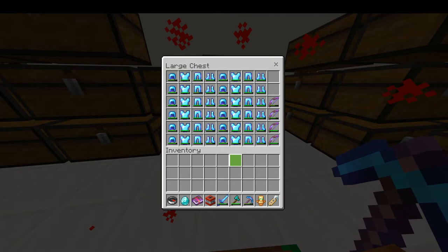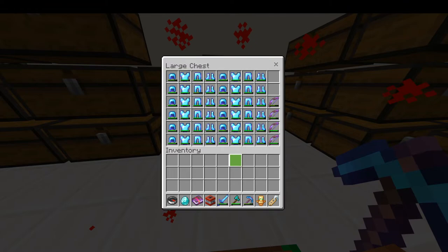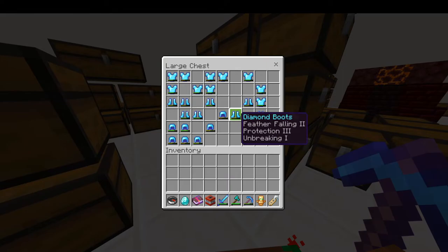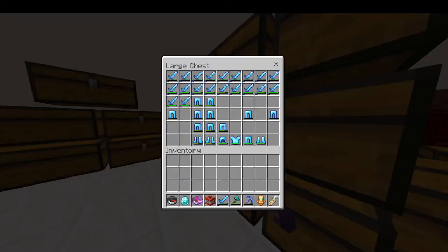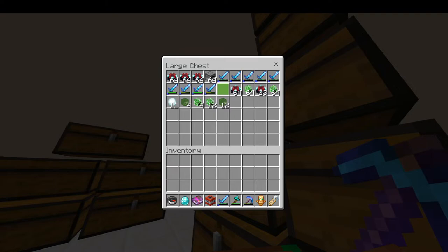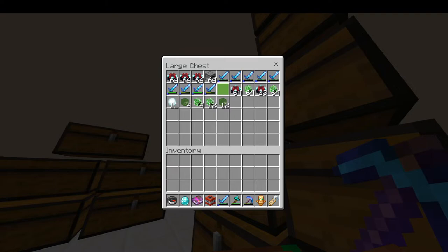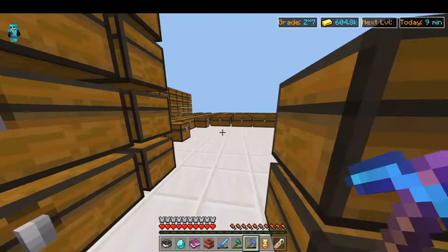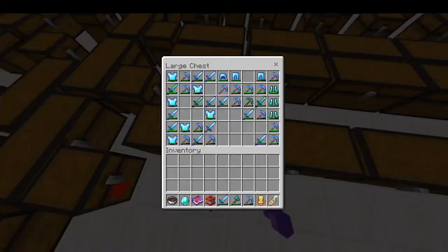Then we got our flame bows — flame 1 — they're all just the same but flame bows are really rare. There's also some random protection 3 armor that I collected along with Sharp 4s. Then we got another duped item chest: these are all just fire aspect swords.